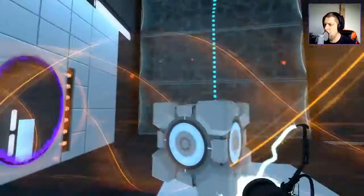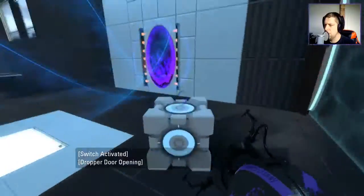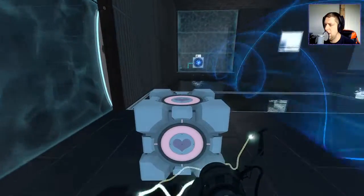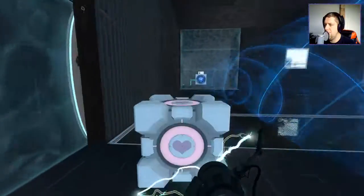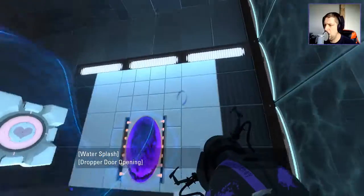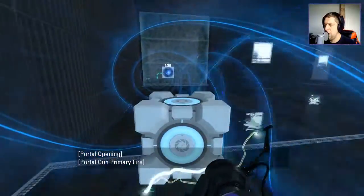All we need to do is recall the cube. Wait a second — ha ha ha! Sneaky, very sneaky. All right, I want you right now, companion cube. I said I didn't want you to go away. Please vacate the premises.